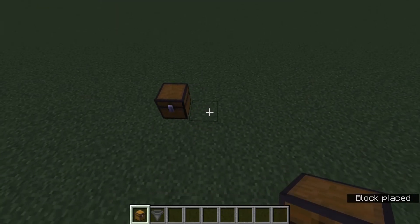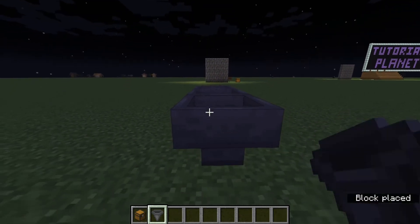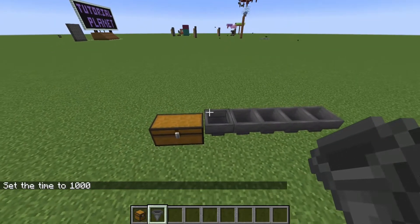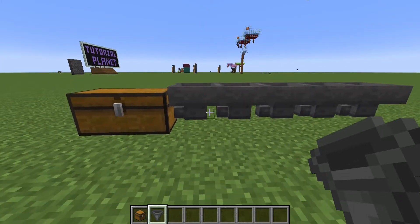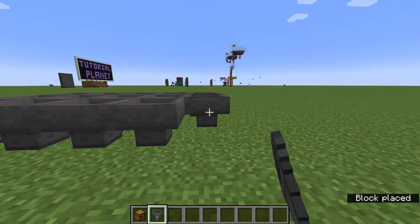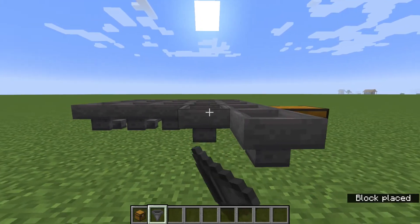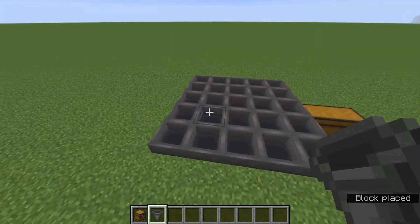Start by placing a double chest guys. And into the back of that chest, you're going to want to place 5 hoppers. Then on either side of these hoppers, we're going to place 2 more hoppers going into those hoppers — all the way along, same thing on the other side. So what we'll end up with is a 5 by 5 area of hoppers. That is going to collect all the drops from the farm and store them all in that chest.